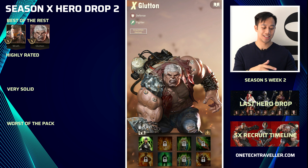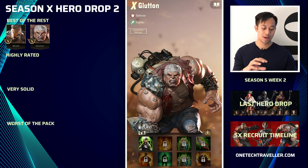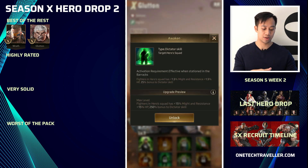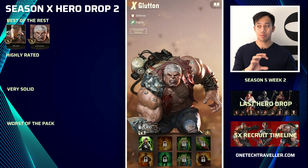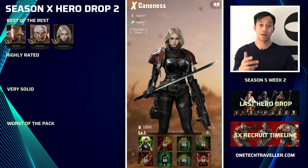Next up we have Glutton. If you're looking for a definition of a tanky fighter hero, Glutton is it. He is insane — menacing looking, an absolute beast — and he is going to provide those tanky defensive stats: plus 15 on HP, very effective troop recovery block, and while he doesn't directly provide recovery, he has an ability where if he's in the front row he also converts 40% of that damage as healing for him.